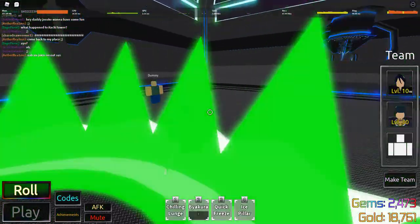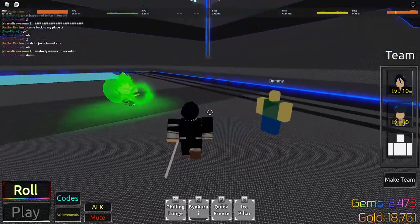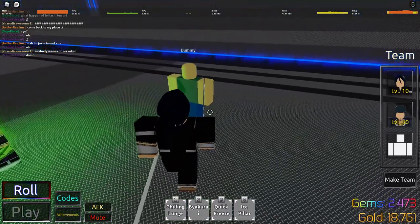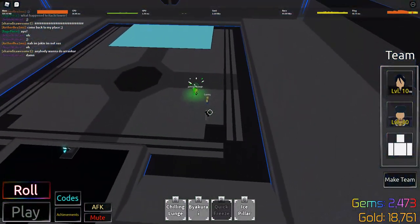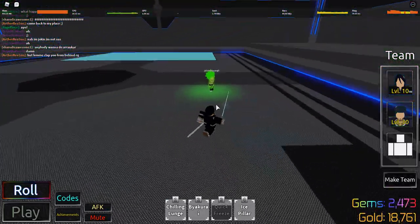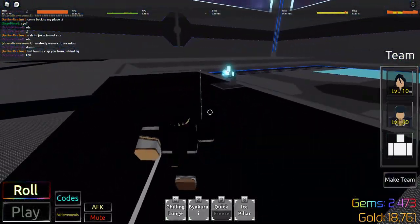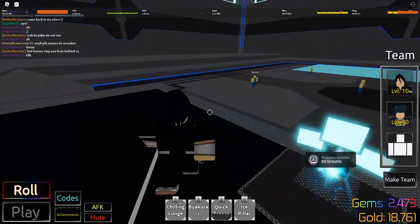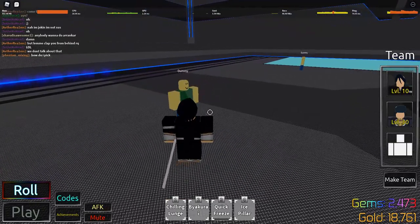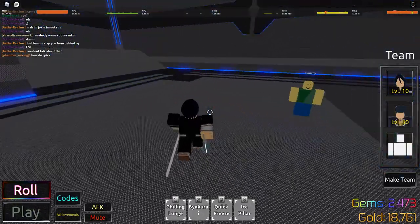We do 21 damage — that's pretty high for a level 10, considering you do like 17 before with the uncommon Rukia and Sasuke. Quick Freeze — watch this range, guys. Look at that range. It does like 90 damage. That's actually insane. It will one-shot the Sand Ninja, not the fat one of course.